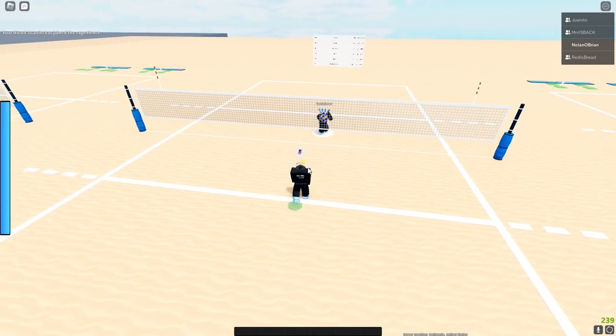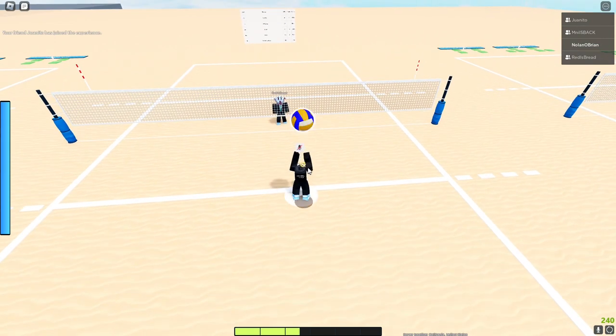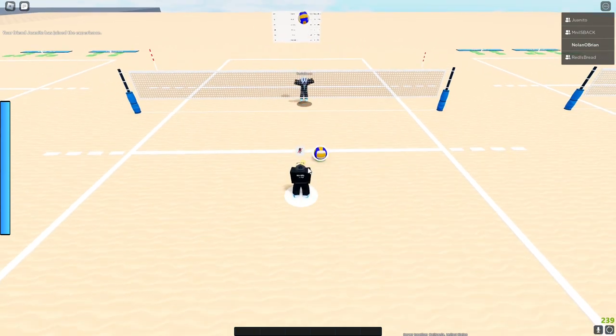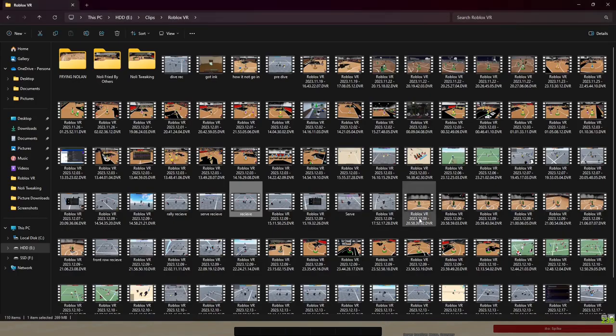Diving is Q — just tap it. If you're libero, go forward. Q is dive.